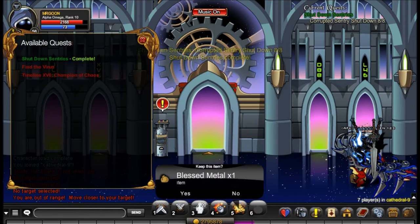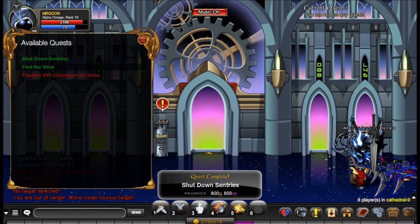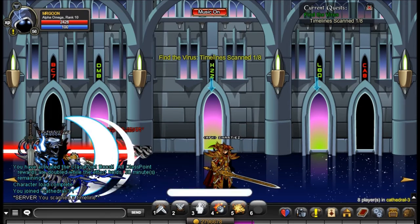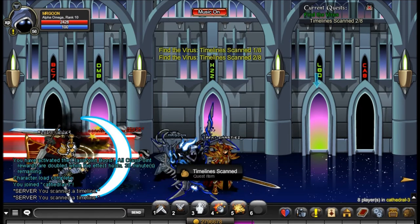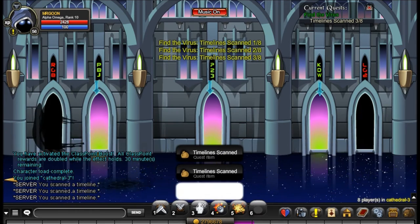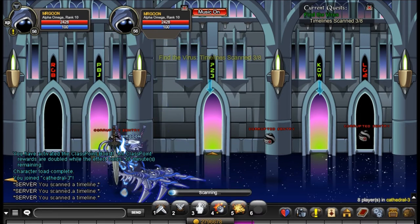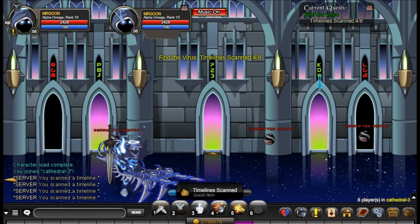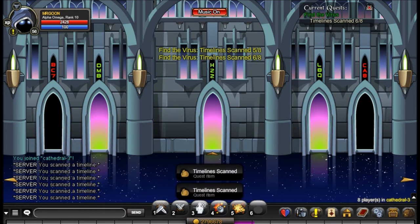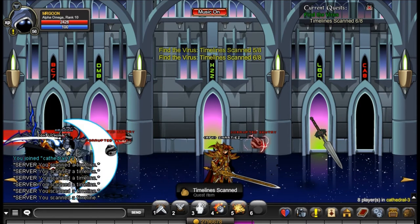Then we can head back and turn in the quest. Make sure you follow where I go on these quests - I will skip to some of the NPCs and describe where they are. For the next quest you have to click on each of the purple archways because they will have a blue arrow above them. Make sure you do not let these overlap because it did bug for me. There are three in the end room and then the last two are in your starting room.